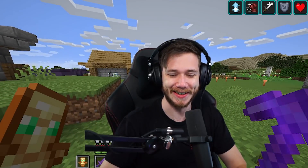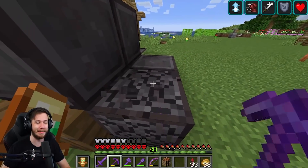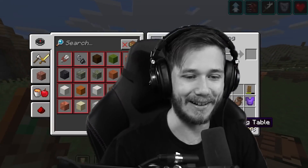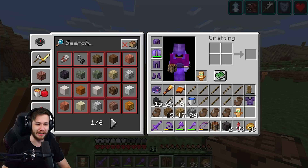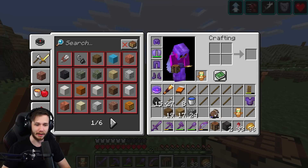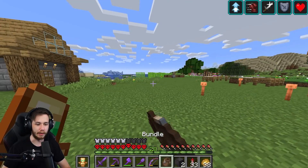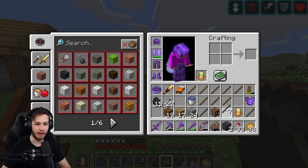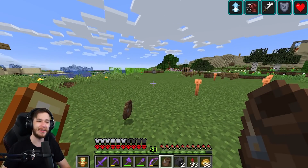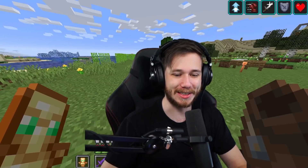Don't take this too serious - I'm probably not going to keep the duplicated items, so don't go freaking out saying I'm ruining my hardcore world. I need to fill my inventory and then right-click on all the bundles, then drop the bundles. Then I fill in my inventory, drop it, and this is where the thing happens.